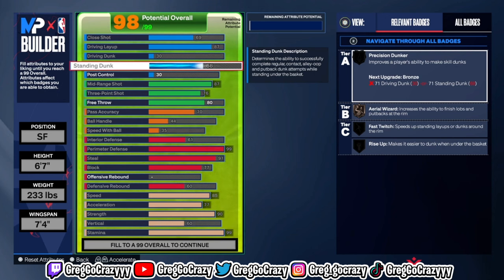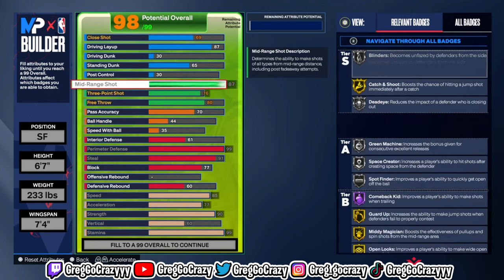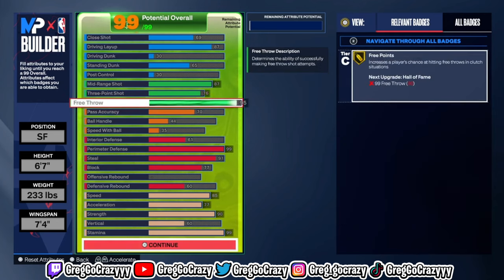I did end up putting standing dunk on this build. I believe with this rating you can get the Ben Simmons package — if that's the only one you can unlock, it's good enough. At this point the build is mostly complete to perfection. Other people might not agree, but this build is a perfect lockdown that can guard one through five. When you upgrade this build it's going to be like a torture chamber — four walls, you're not going anywhere.